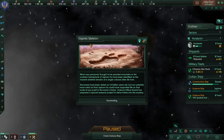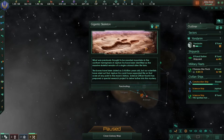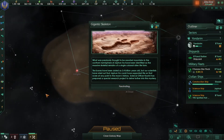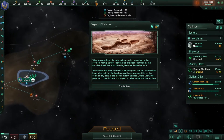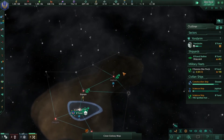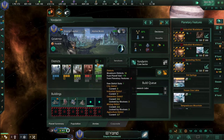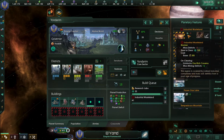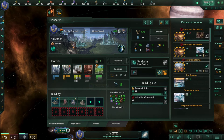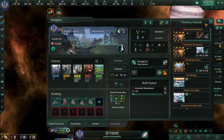An event has popped up. These are usually story-driven events — they add lore and sometimes give a small boost to one of your research points or resources, or add a star system boost. Also, when viewing your planet you can go to features and you'll see red squares blocking the number of districts you can build. Click clear blocker to remove them, which increases your max buildable districts.